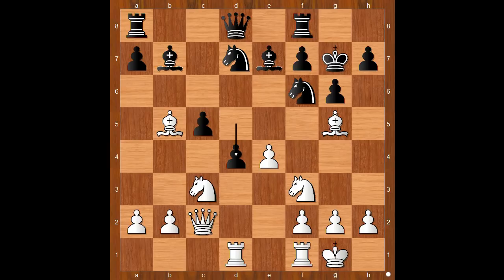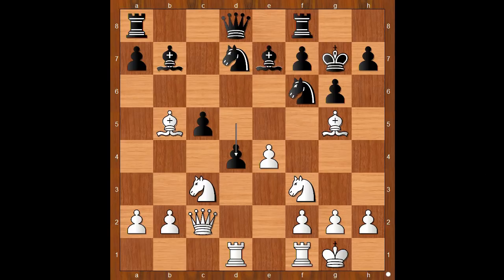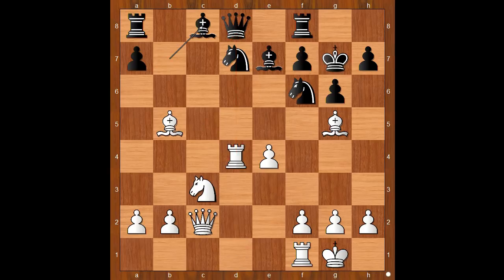Is Schlechter in trouble? What would you do in this position if you had white pieces? This is the key moment of the game. Please pause and find the best move for white. If the knight moves to a safe spot — let's move knight to e2 — then bishop takes on e4, and black is better. Back to our game. Carl Schlechter played knight takes on d4, sacrificing the knight for two pawns plus the initiative. c takes on d4, rook takes on d4, bishop to c8, defending the knight on d7.